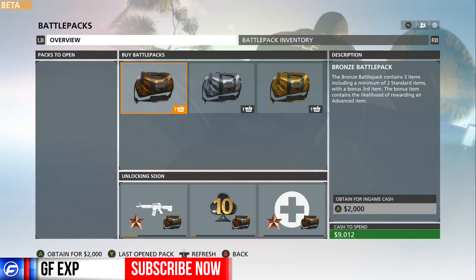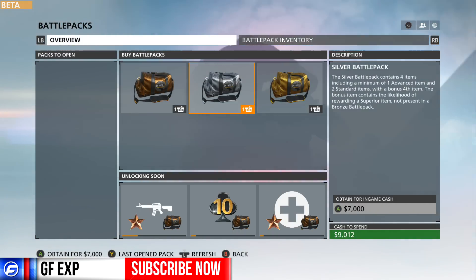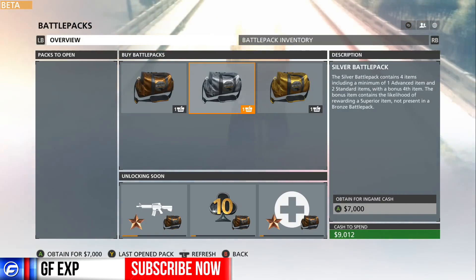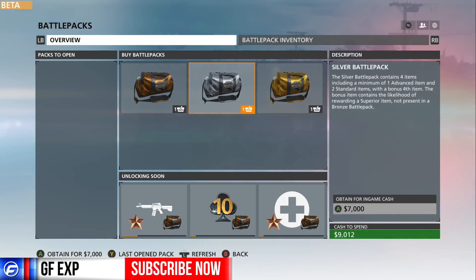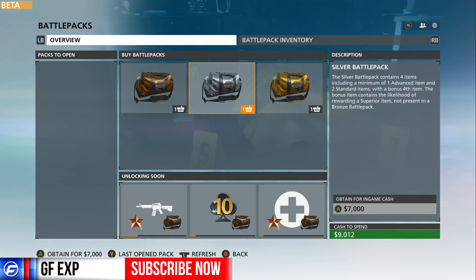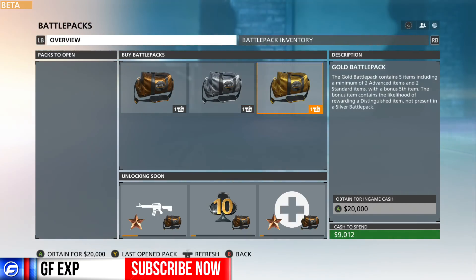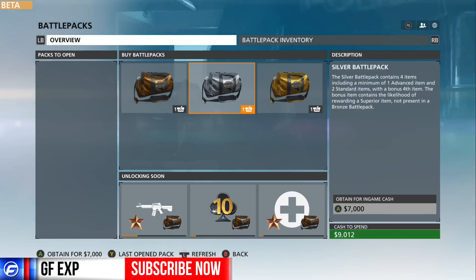The bronze pack has three items, including a minimum of two standard items with a bonus third item. The silver pack gets you four items — one advanced item, two standard items, and a bonus fourth. The gold pack gives you five items: two advanced, two standard, and a bonus fifth.